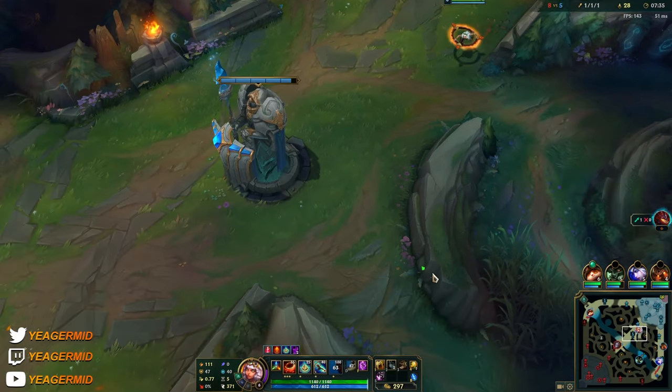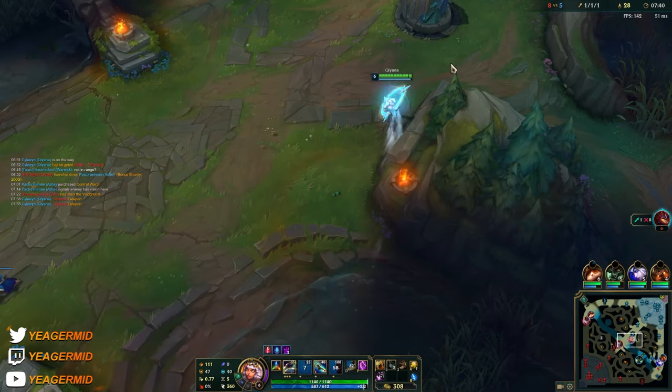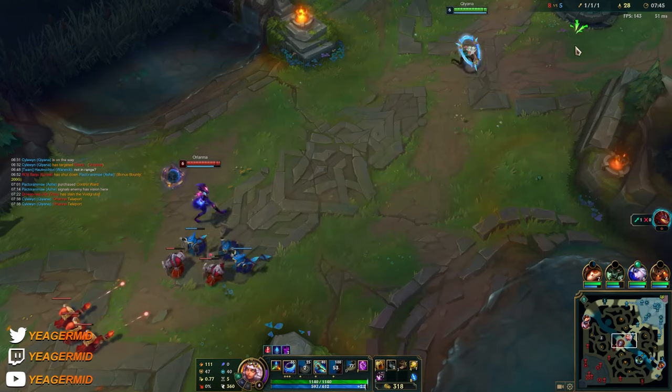Walk close to terrain with the earth element for the bonus movement speed. Also, if you get Youmuu's it's a bigger spike early on — Youmuu's is really nice.